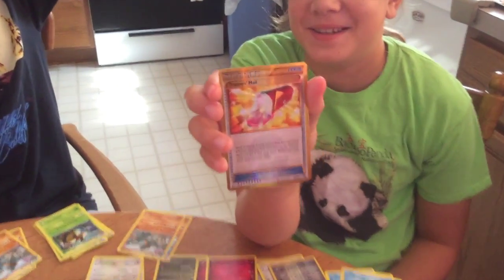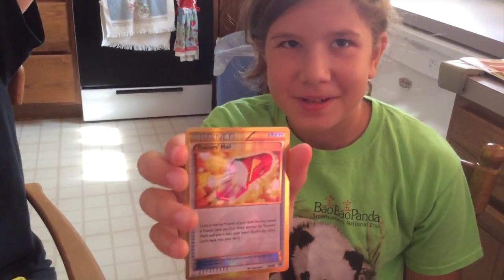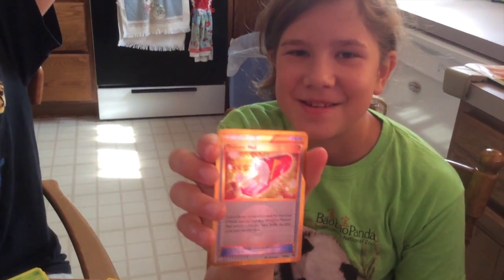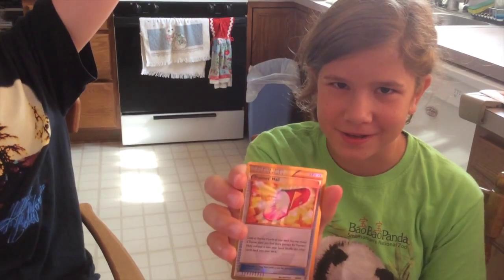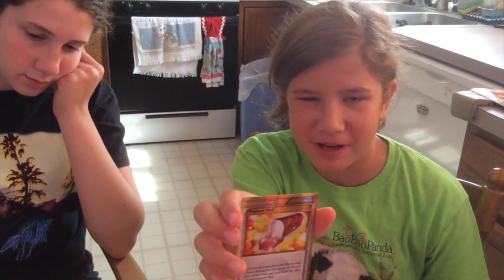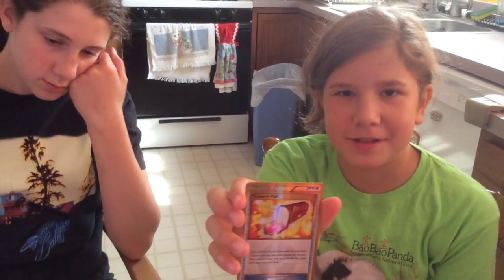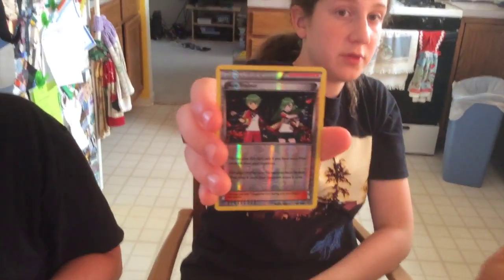I got a golden Trainer's Mail — I got one of those at the pre-release. What it does is you look at the top four cards of your deck, take one trainer, show it to your opponent, put it in your hand, and put the rest back. I also pulled Ace Trainer, one of the new supporter cards.